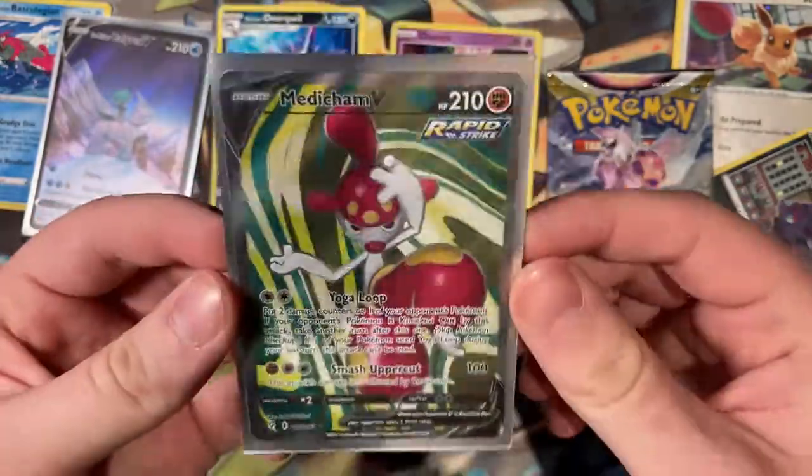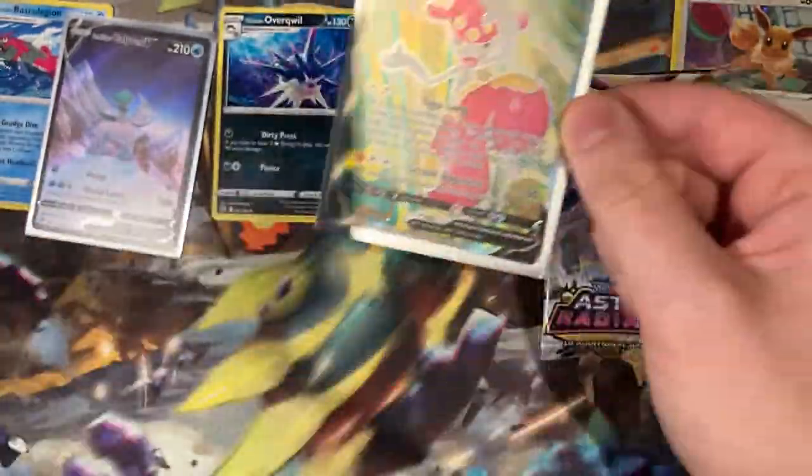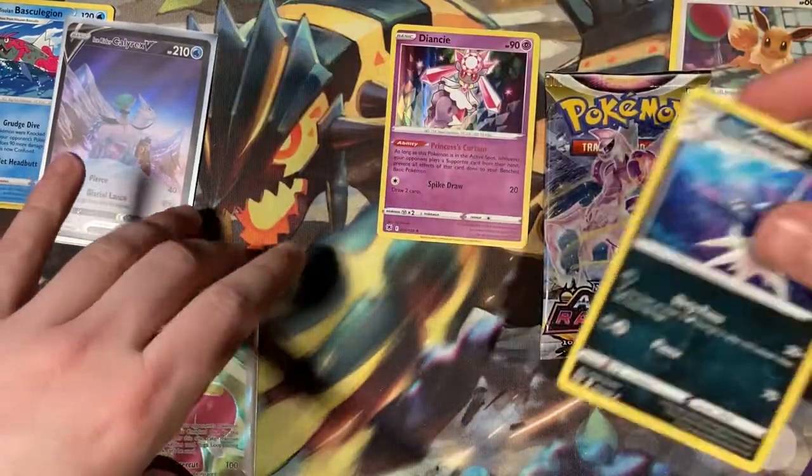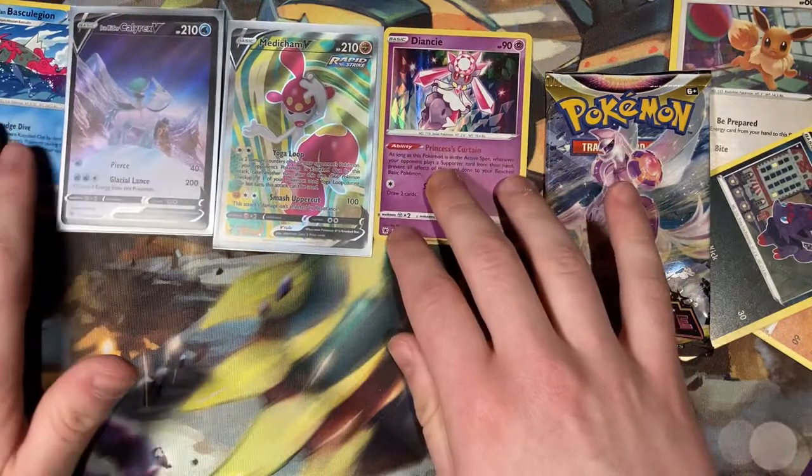Medicham V Full Art — I'm liking it. I don't know if there is an Alt Art for it, I haven't really checked. But I think from the packs we've got, we've got pretty good pulls right there. I'm going to get rid of Overqwil — not even important.